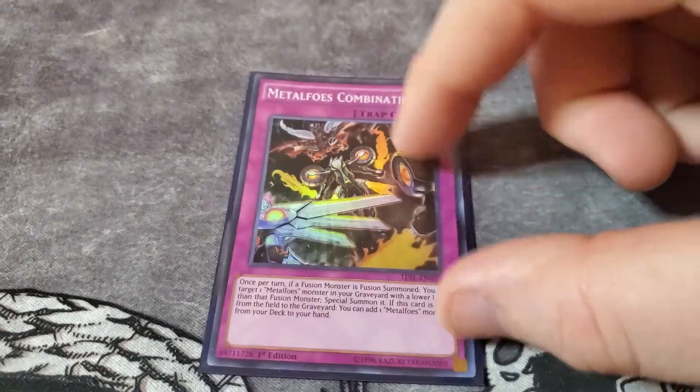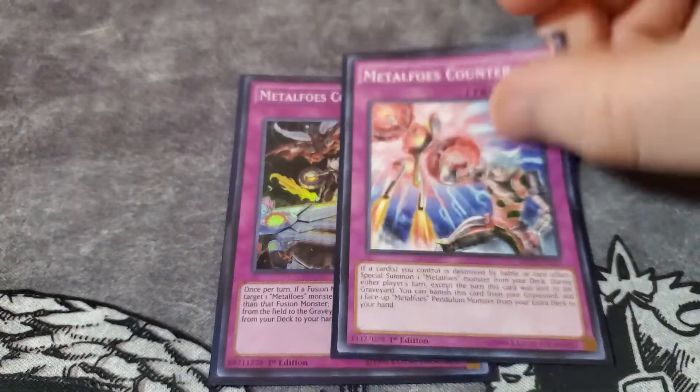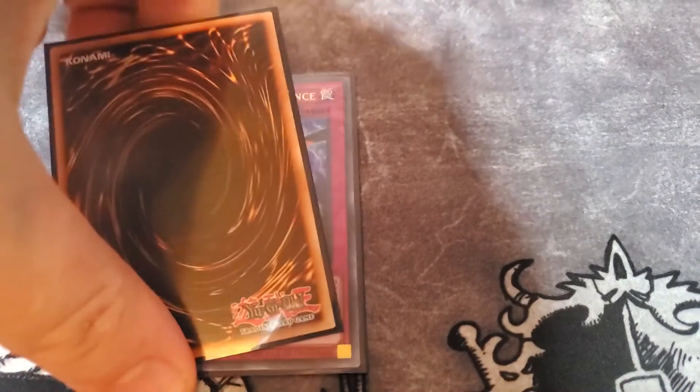For traps I run one Metalfoes Combination — if I were to cut Zephyr Nui I would bump this up, but right now one is good. Then I run one Counter Trap, that's all you really need. And then two Infinite Impermanence — I'm just waiting on my second copy to come in, which is why it's proxied. That's the main deck.